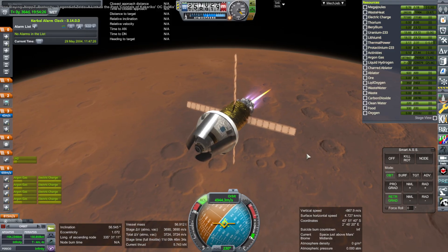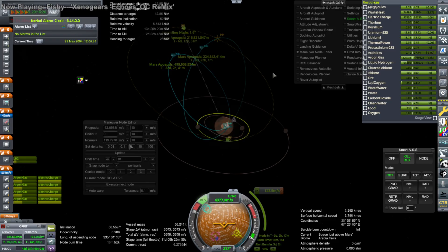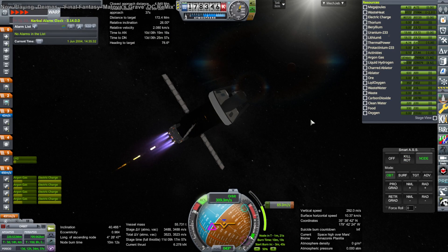This ends up being a good deal overall — it means fewer launches than would otherwise be necessary, and NASA could realistically do this. VASIMIRs and NTPs are technologies that have been tested on the ground, just not in space yet, so in principle we have the technology. They'd need ion engines in the megawatt range, but that's not technically a problem compared to something like fusion engines.